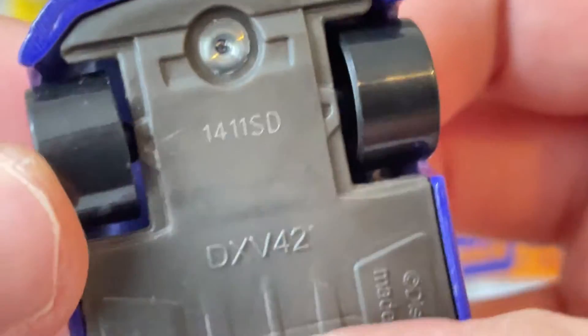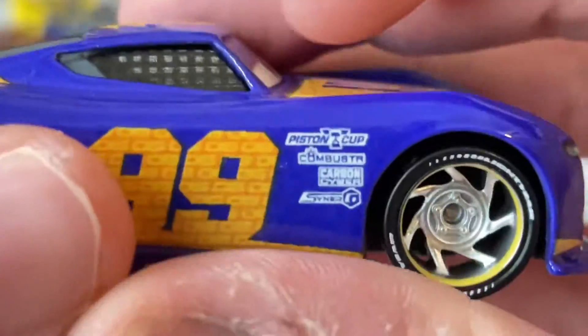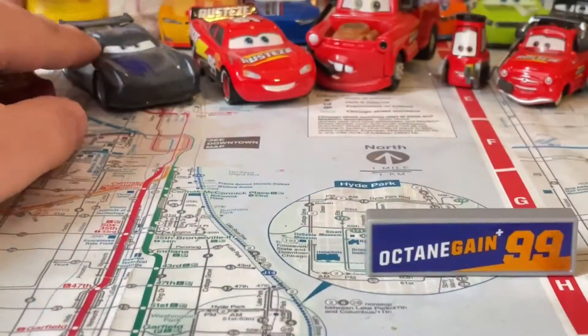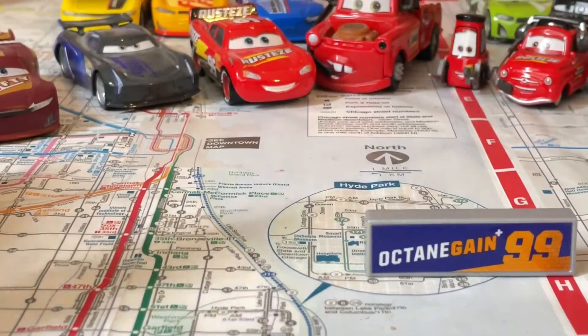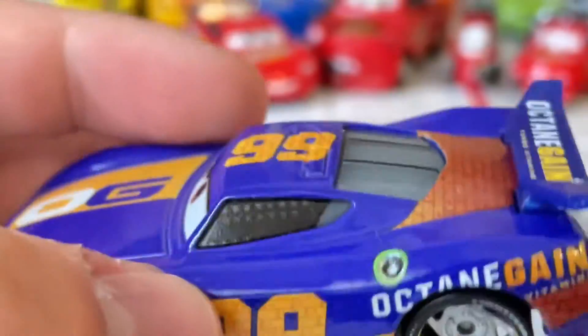No rookie stripes because he's no longer a rookie and a NASCAR driver. Gray rims. Made in the 141st day of 2021, made in Vietnam. Yellow rims. Looks pretty annoyed. He does have the window bars on the side because he's a NASCAR driver like Lightning McQueen, Williams, Jackson, Carsten, Go-Go, Eric, Nick, Chase, and Ryan. And black window bars. OG Octangang - it's still a great design.